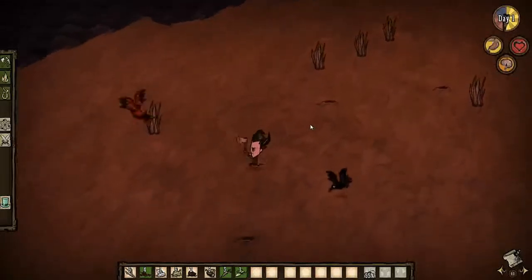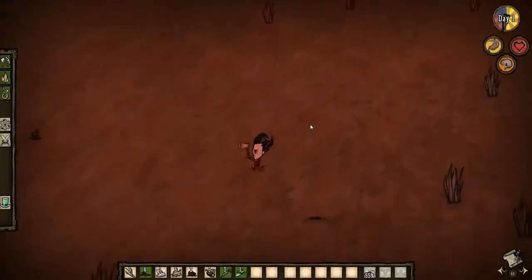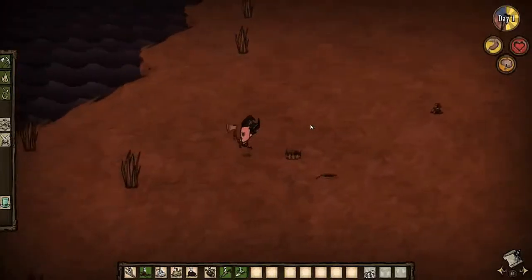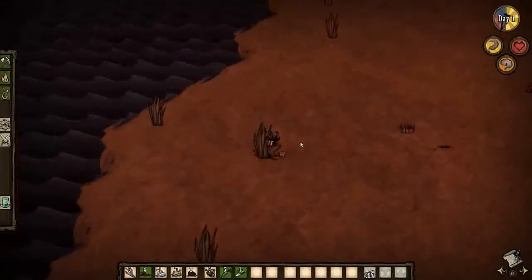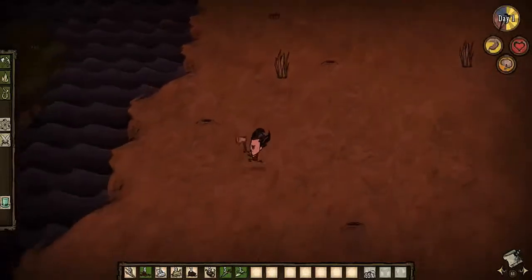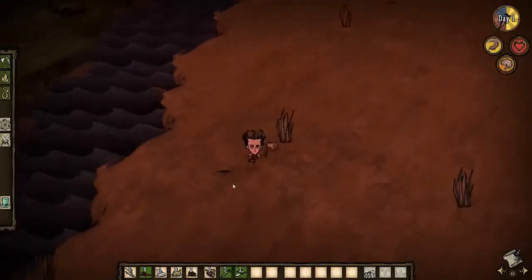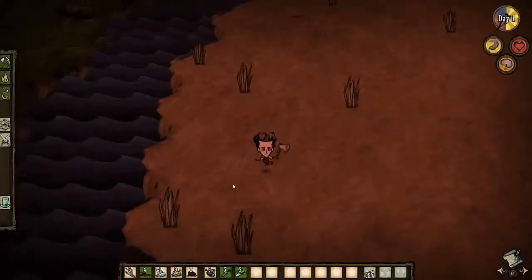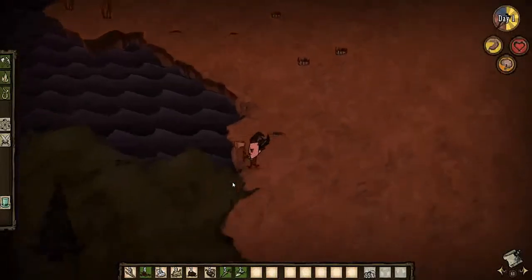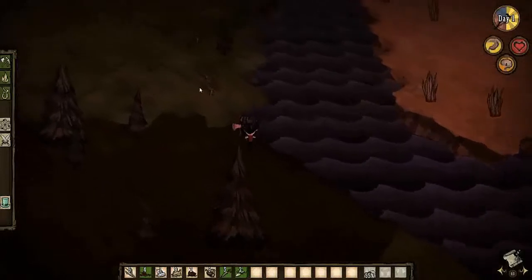We don't want to be trapped out in the wild with no torch. I can make a torch but I don't really want to — I just want to head back to the base. Maybe grab a couple more pieces of grass as we head back. We should be able to get back in decent time, get a fire going, and cook a little bit of food because I'm getting hungry. I might just pause the recording when we get to night so we can wait it out since it'll be kind of boring.